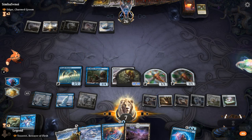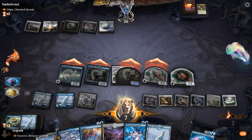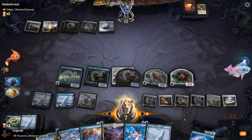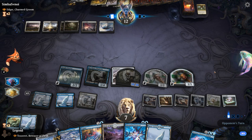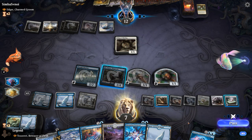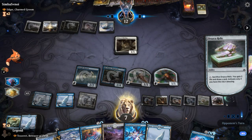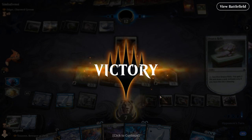Bishop resolves but Nettlecyst is still equipment so it doesn't accomplish much. We gain some life. The opponent sees the writing on the wall and concedes — showing the power of an ultimate despite not even playing optimally towards the end. On to the next one.